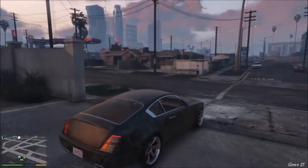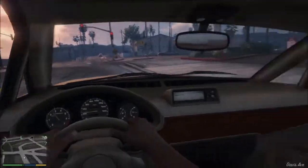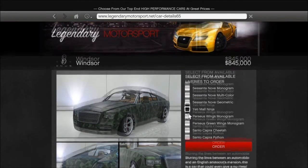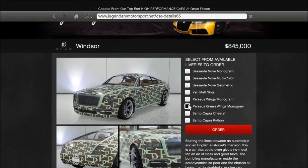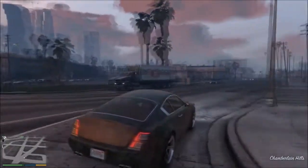At number two on our list is the Enus Windsor, listed at $845,000 — the most expensive coupe in the game. It has eight awesome liveries to pick from, and if you don't care for the liveries you can always put a regular paint job on it. Stat and performance-wise, the Windsor handles itself pretty well against other coupes; however, it does not come with any other modification or custom options at Los Santos Customs other than the eight liveries.